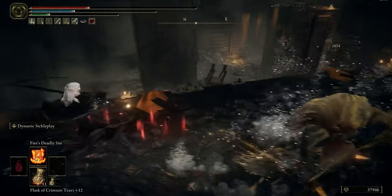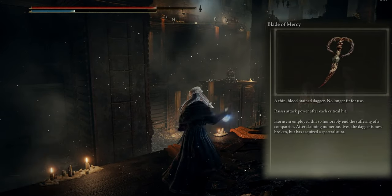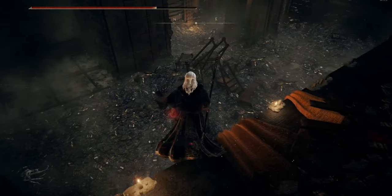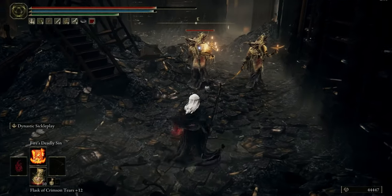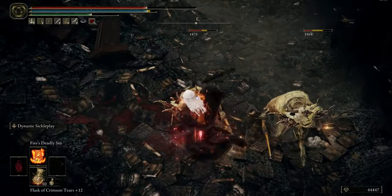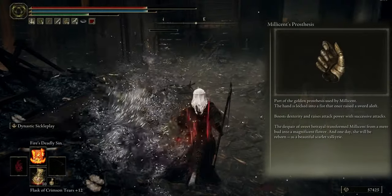The next talisman is Blade of Mercy, which raises attack power after each critical hit. And the last one is Millicent's Prosthesis, which boosts dexterity and attack power with successive attacks.